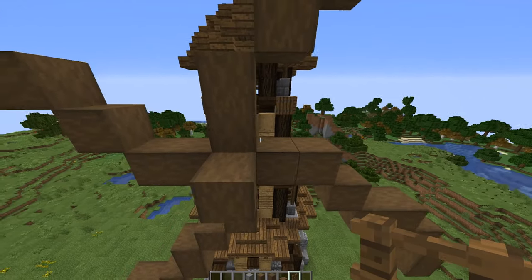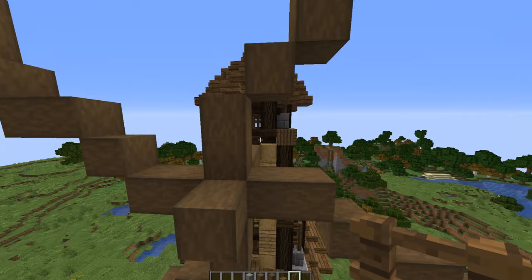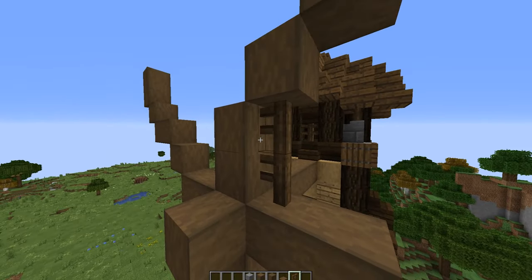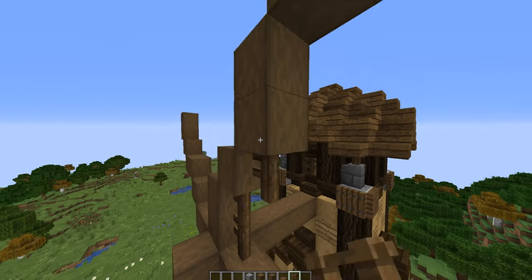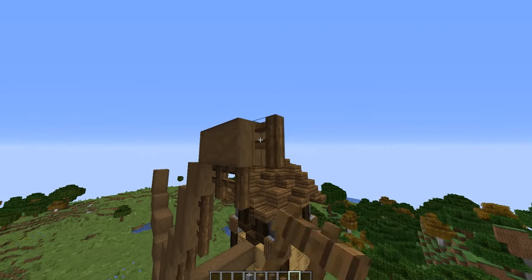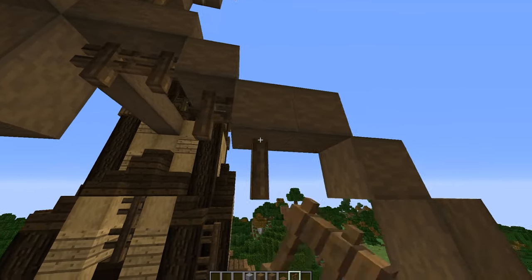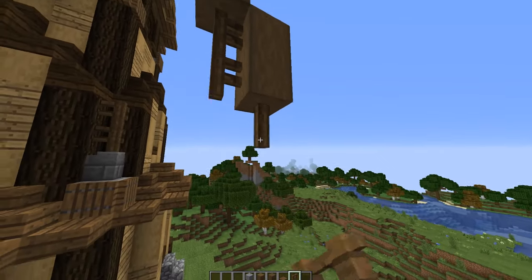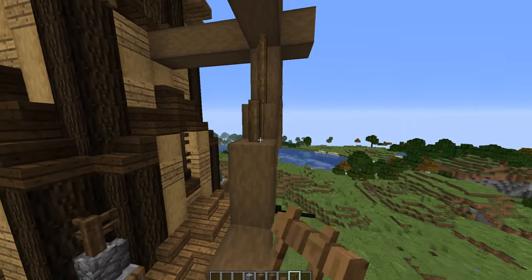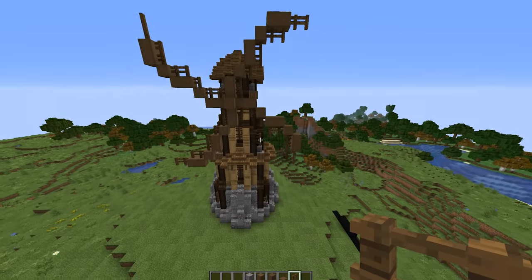Now you're going to place spruce fences on the inside of the fan frame. Facing the tower, come to the right side of each section and place spruce fences on these two blocks, then there and there, and two spruce fences extending outwards. Repeat this pattern — 1, 2, 1, 1, 2, 1, 2, 1, 2 — on all four fan arms to create the fence framework for the sails. You should end up with a structure that looks like this.